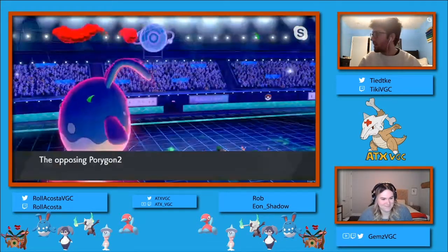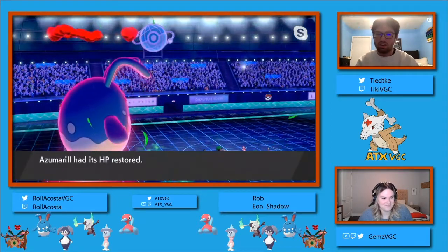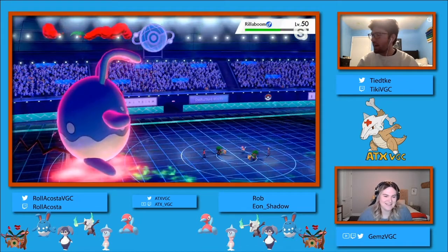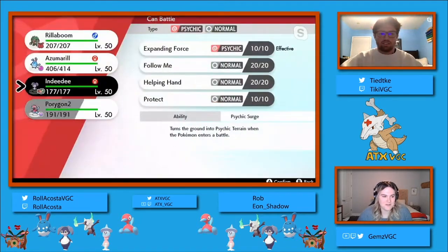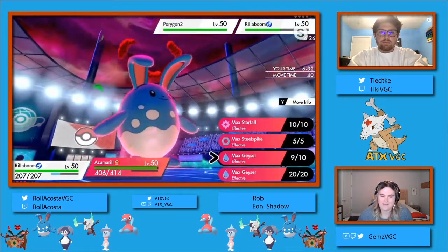The Rillaboom did not take the Max Geyser that well - better than the Marowak would have done, but not that well. I believe that the main reason for getting that Rillaboom in was to go for a Grassy Glide this turn.